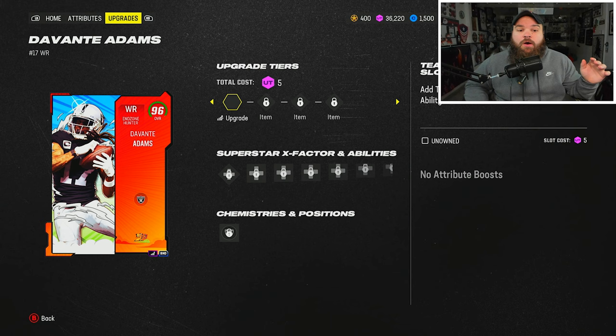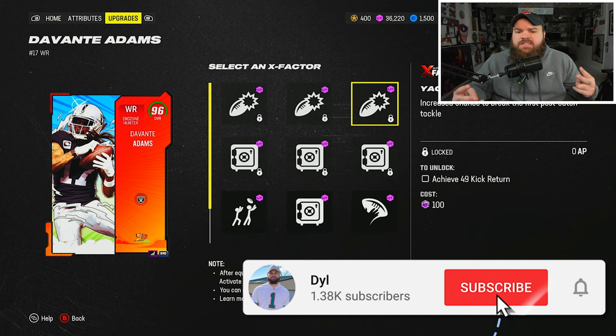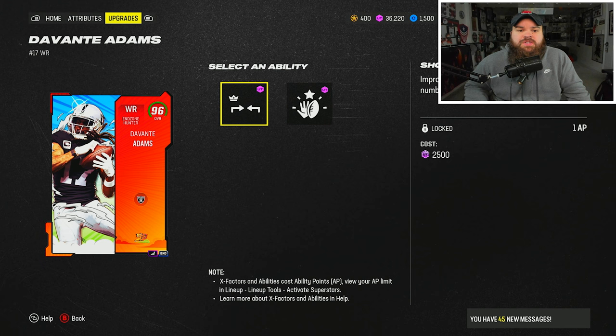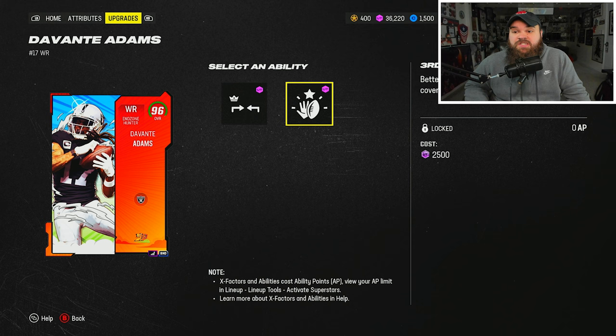When we take a look at his abilities, for the X-factor we were using YAK 'em up. Once you get this active I think it stays on for two plays, so if you guys want to just blindly throw an RPO or throw like a flat to him, he can make some crazy plays after the catch. Besides that X-factor, he gets some cool discounted ability buckets as well — same as almost every receiver that dropped within this promo.